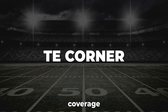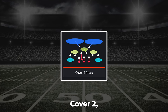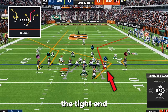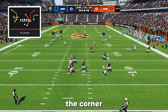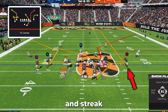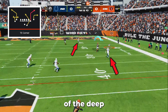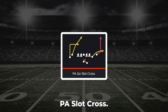The play I like versus zone coverage is TE corner. The TE corner is great versus cover 2, and the wide receiver corner is really great versus cover 3 and cover 4. Versus cover 3 or cover 4, I will align the tight end to the short side of the field and simply fade the outside receiver on the two wide receiver side — the corner route will be wide open. Versus cover 2, I align the tight end on the wide side of the field and streak the wide receiver beside him, then look for the tight end on the deep corner, which will get over the cloud flat and outside of the deep half safety.